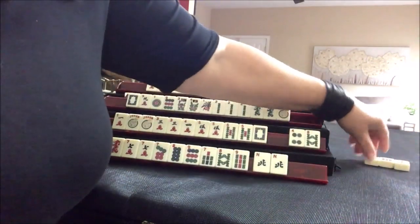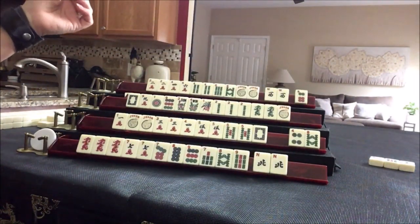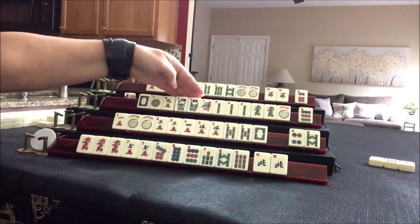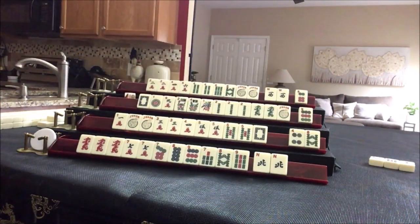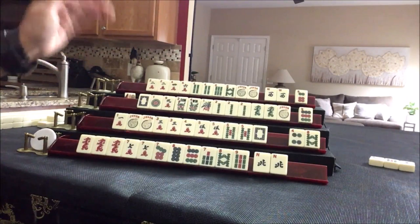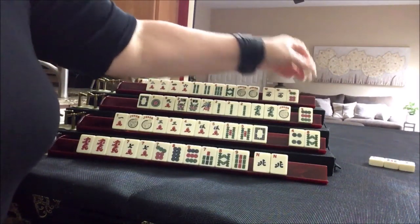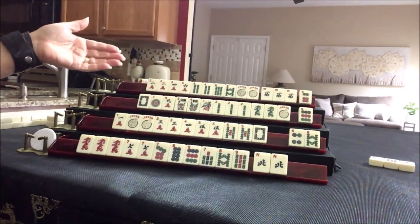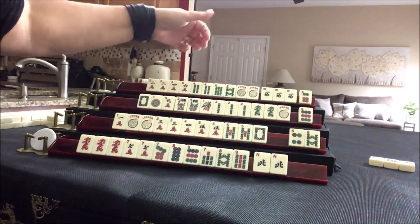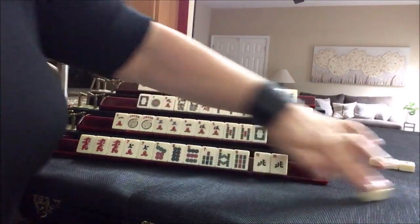We could use this for joker bait. We could still use the flowers. I think we gave up a nine bam — we'll just keep it for a little while. Oh my goodness — we have a pong of Wests. East is out. I was thinking maybe we could switch to East and West with fours. Let's just hold the West for a while and discard six dot.